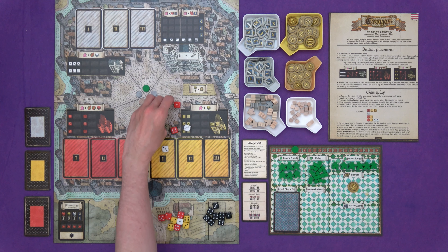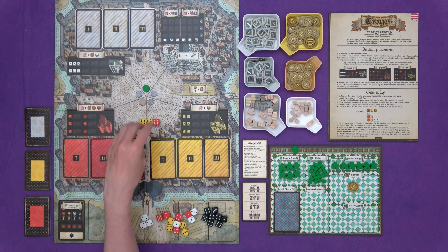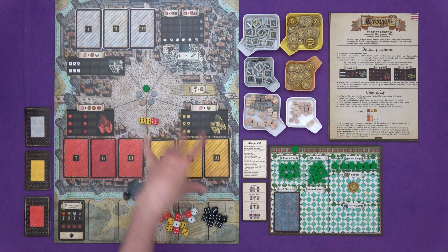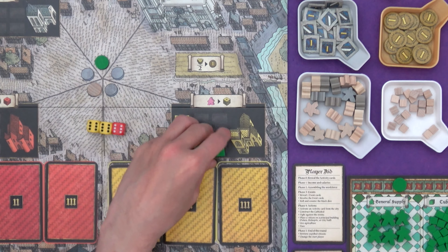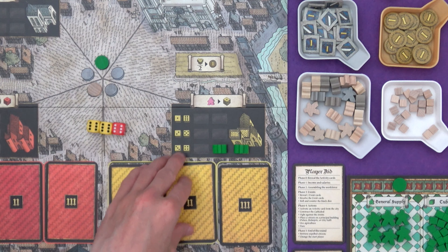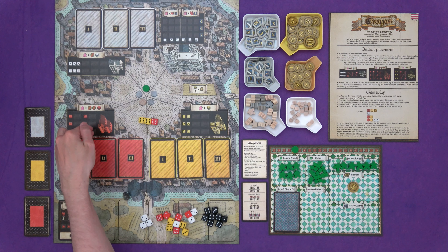I've done most of the setup but we need to do the initial placement, putting our meeples in these buildings. There's the palace, the bishopric and the city hall, and they determine which dice you have control of on your turn — although they're not strictly your dice. Leroy, my AI opponent, places first: we roll two of the red, yellow and white dice and the highest numbers determine the buildings. That gives two for city hall and one for the palace.